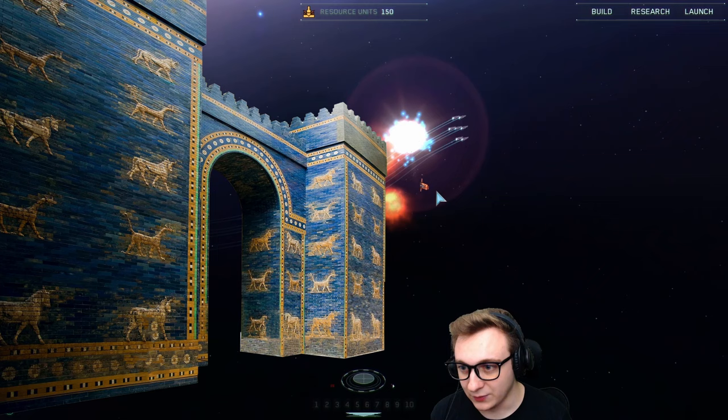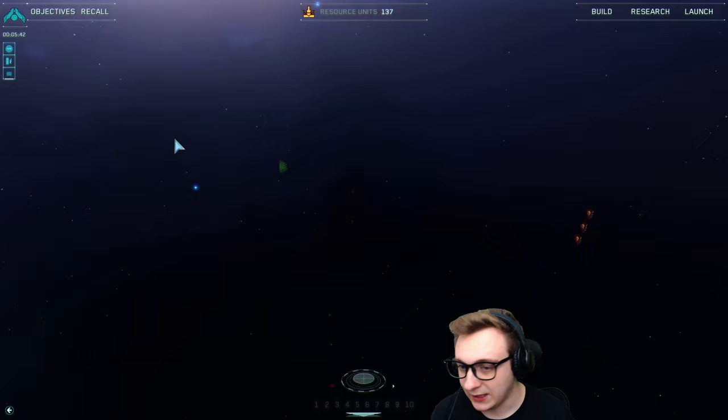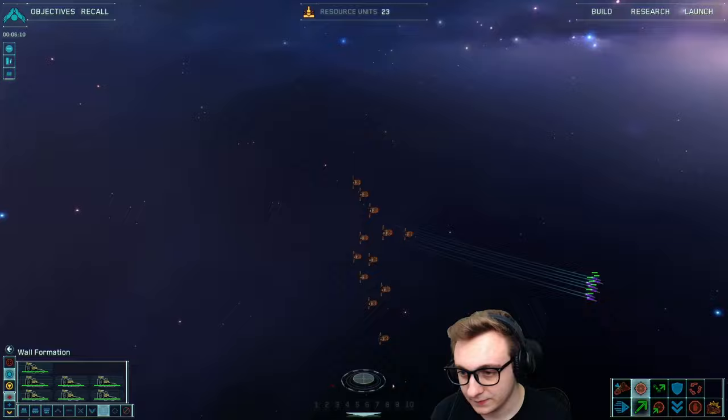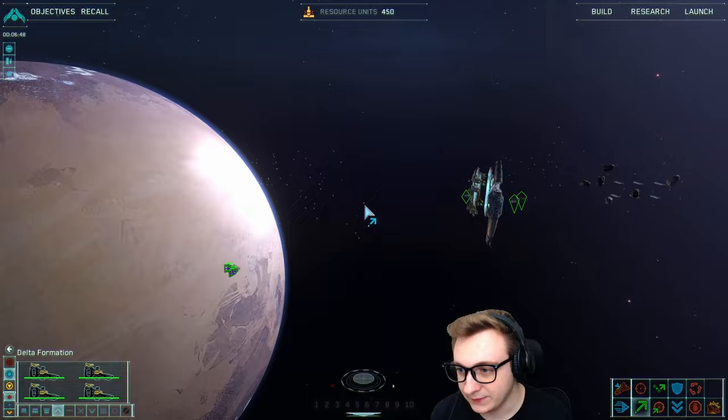One more to take out but we have gotten that research ship. The secondary objective is to research fighter chassis, which we'll do once this cutscene ends. It costs resource units which we're harvesting with our harvesters. Let's try a different formation — Delta. You can see they're moving in 3D space, which is very cool and we can actually control that as well. So we've done that objective, just waiting for our resources and we've done that now.